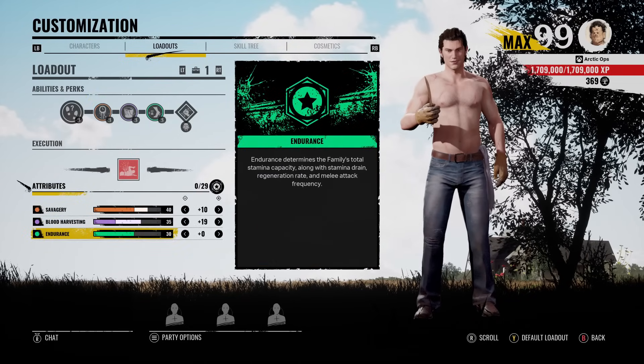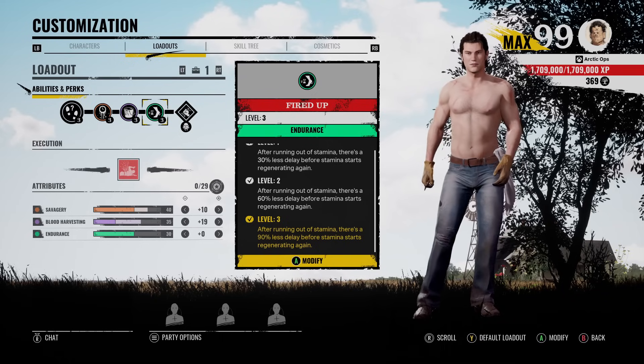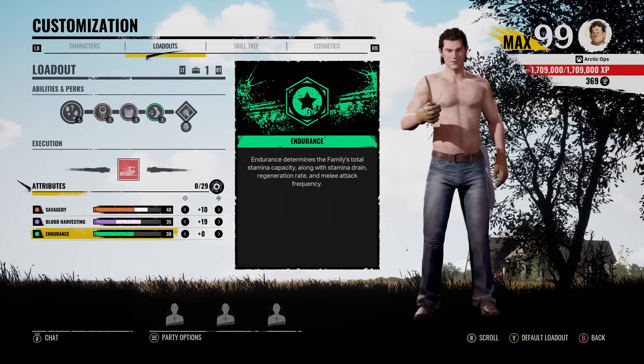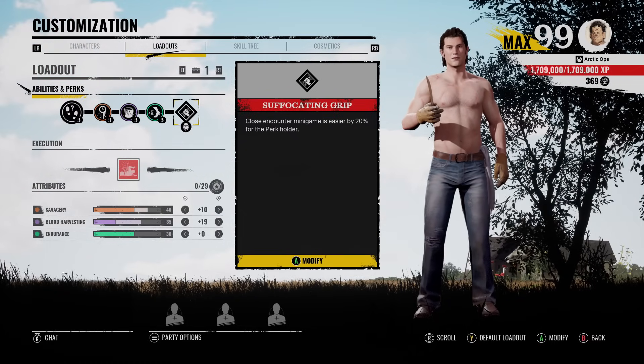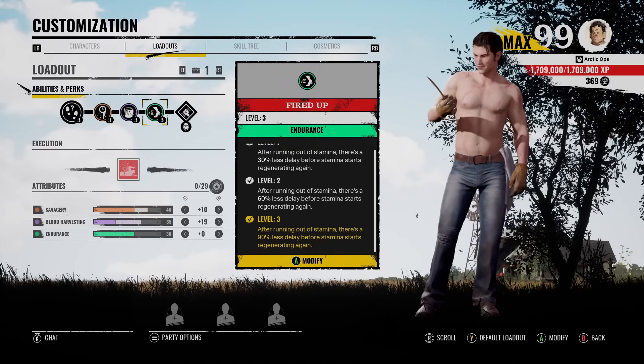And now for endurance, we have 30 into endurance, and the endurance perk we're rocking is Fired Up, which will give us our stamina back 90% faster — and this goes just fine with 30 points into endurance. For the Grandpa perk, we got Suffocating Grip, so our Close Encounter minigame is easier to win by 20%. This is the perfect Johnny build: High Savagery, High Blood Harvesting, and High Endurance.